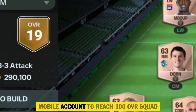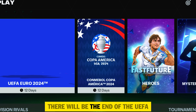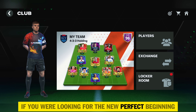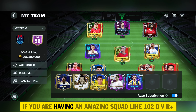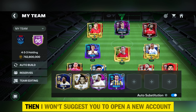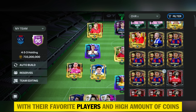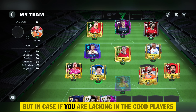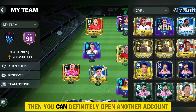Now let's move to point number 2: Best time to create an FC Mobile account to reach 100 OVR squad. Just 12 days are remaining before the end of the UEFA Euro and Copa America event. If you were looking for a new perfect beginning, you are still not late. If you have an amazing squad like 102 OVR plus, I won't suggest opening a new account. Also, if you have a 98 to 101 rating squad with favorite players and a high amount of coins, you can skip it. But if you have less coins and a below-97 rating squad, you can definitely open another account.